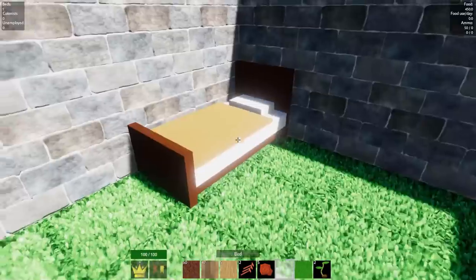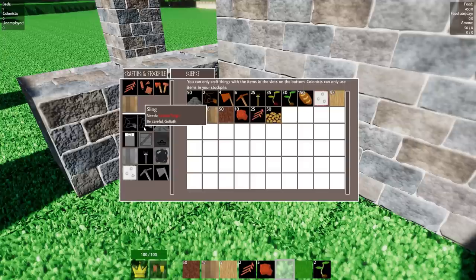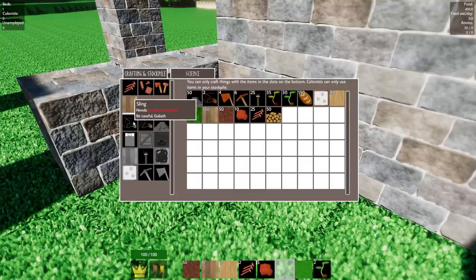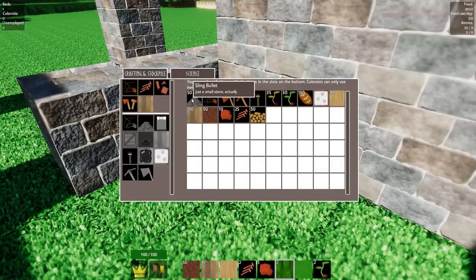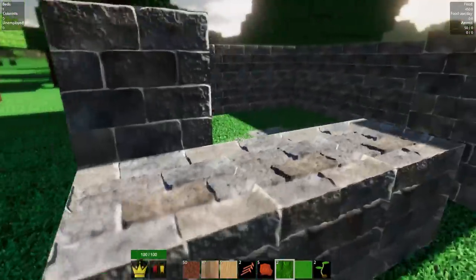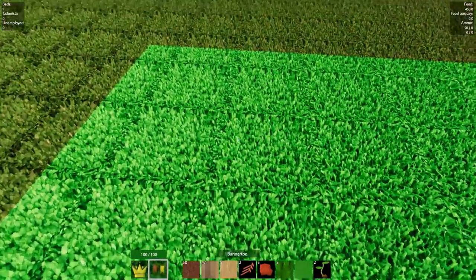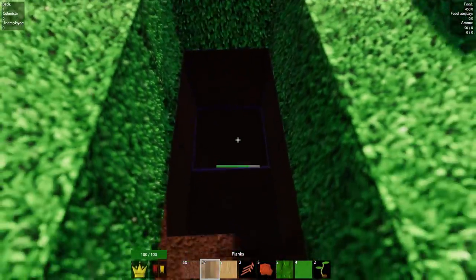We'll get an archer going. In here, instead of arrows and bows we now have slings right off the bat. We can get crossbows and even flintlock guns, which are going to be amazing. But for now we just have these slings, so I gotta make one of those. Put that in there. We do have sling bullets in there, so that's good.